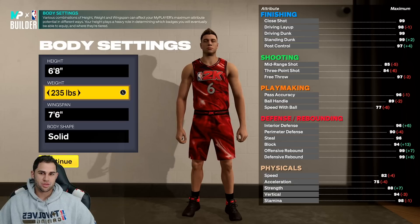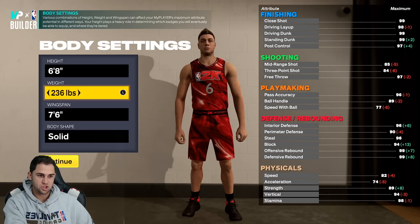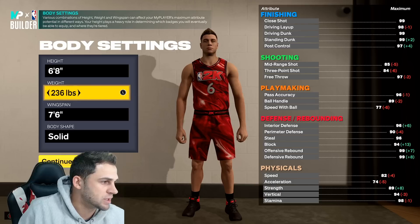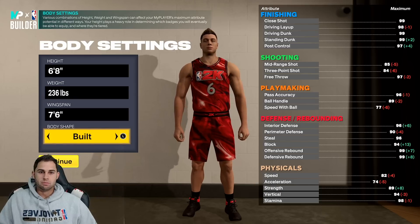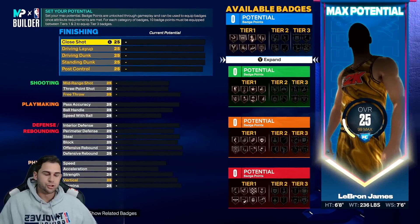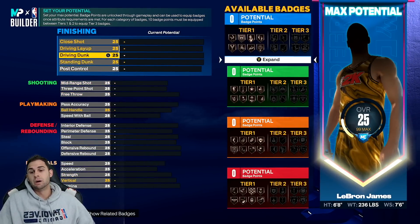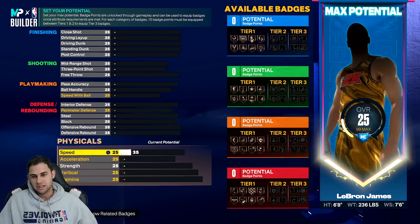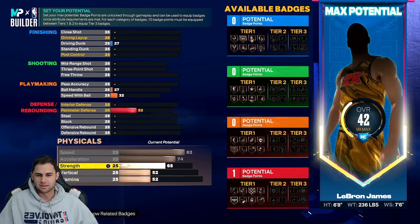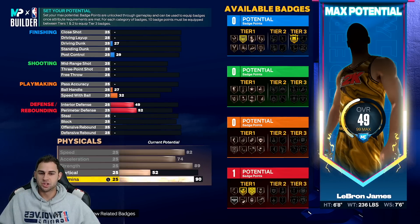We're going to go 236 pounds with 89 strength. Body type doesn't matter - you can go built, defined, whatever. So here's what we're going to do - this is Regular Season LeBron. The first thing we're going to do is the physicals. We want really good physicals on our LeBron build: speed, max it out; strength, max it out; stamina, we're going to go to 95.